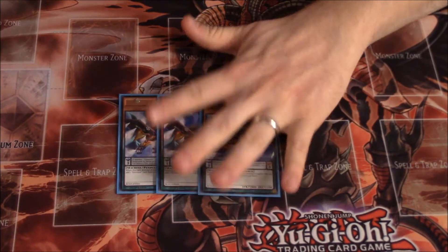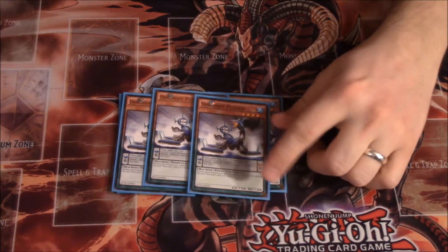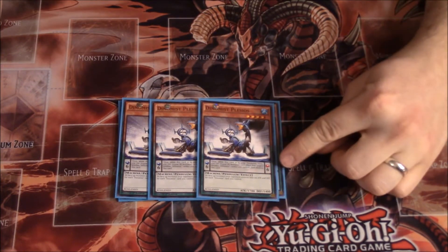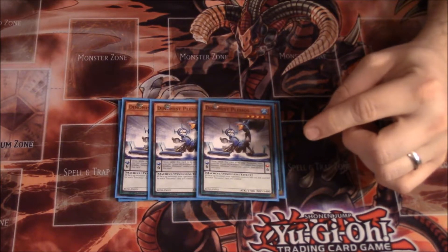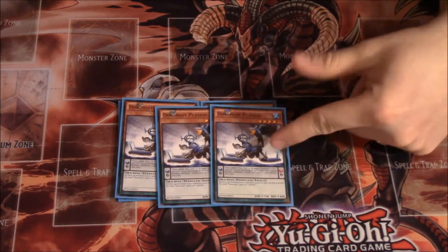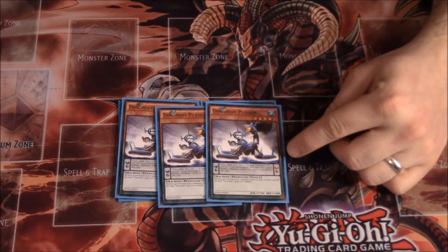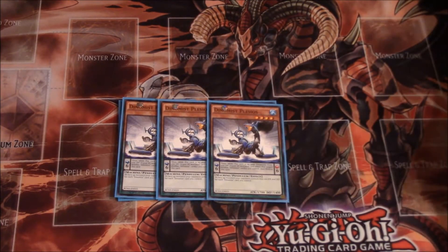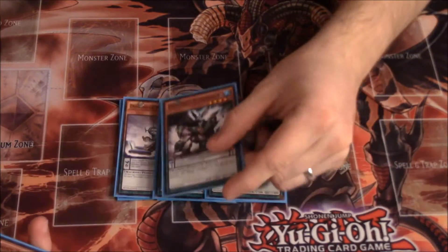I play three Dinomist Plesios. Plesios is the scale 6, and like I said, the sixes have the same effect: if your Dinomist monsters are targeted by an opponent's card effect you can pop this and negate it — it negates it and then you pop this. Plus it has the effect that your opponent's monsters lose 100 ATK and 100 DEF for each Dinomist card you control, which is really fun because counting spells, traps, pendulum scales, and monsters, you can make your opponent lose a lot of ATK.